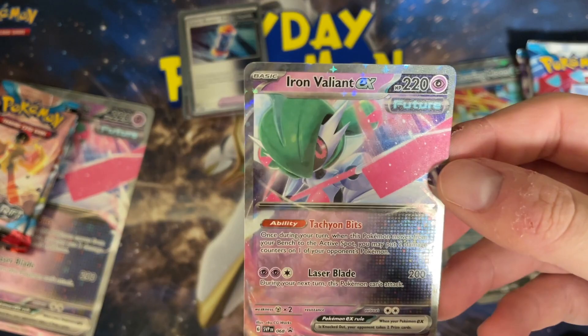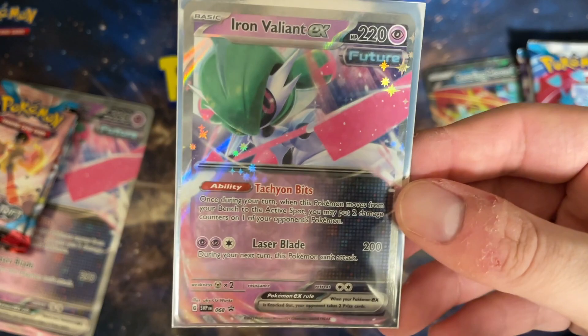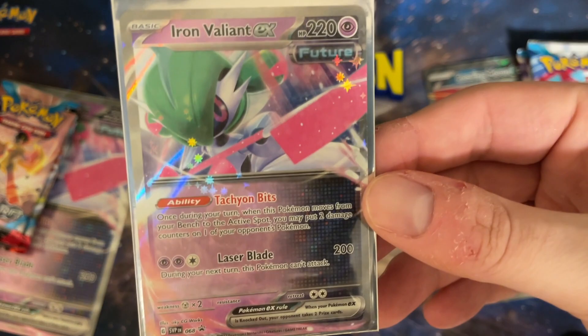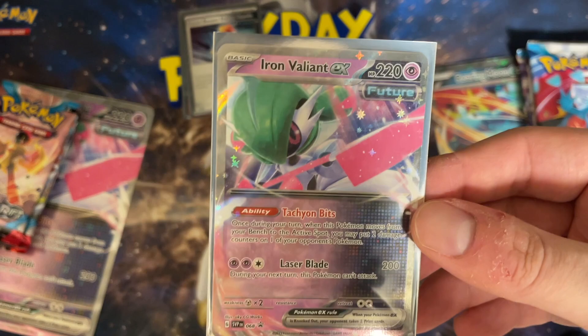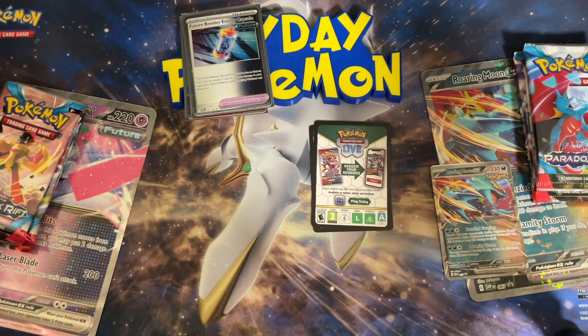Then we have Iron Valiant as a promo, with art specific to this box — slightly different from the set version, though I can't pinpoint exactly how. Laser Blade isn't really used as an attack because accelerating that kind of energy isn't fantastic. You could play it in Gardevoir as a backup attacker, but making Gardevoir work alongside Future Boosters is just too much work. The whole thing with Iron Valiant is just keep switching it into the active, dealing 20 more damage wherever you want — uncontested, very cool, especially in a format with a lot of Stage 2 EX Pokémon like Charizard, so you can knock out Charmanders or Pidgeys for free right off the bat.